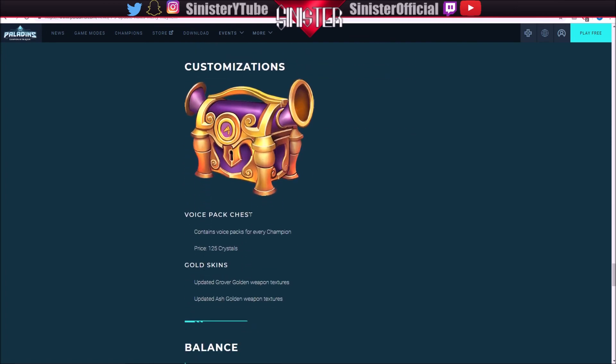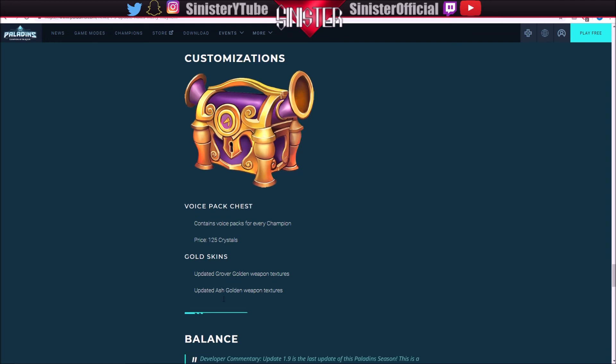For customizations, we have the voice pack chest — is this new? It contains voice packs for every champion and costs 125 crystals per roll. They also updated the gold weapon textures for Grover as well as Ash.